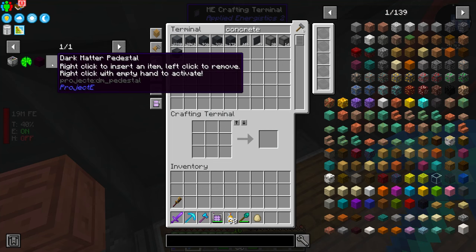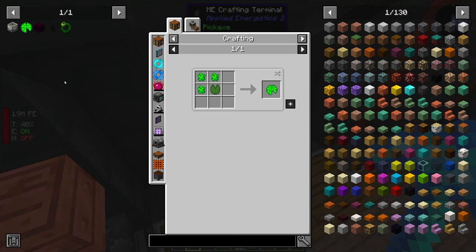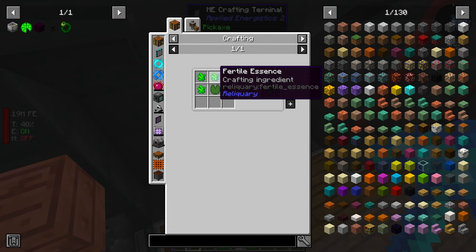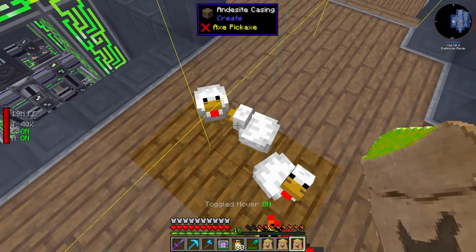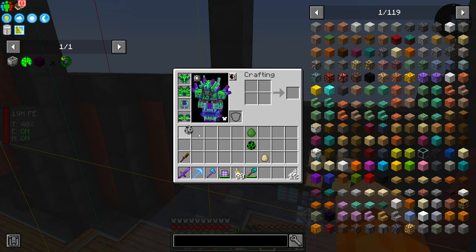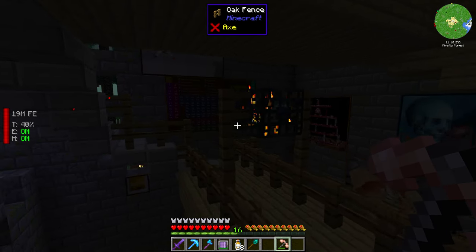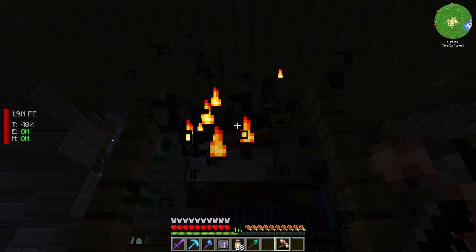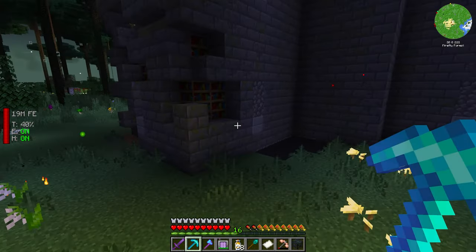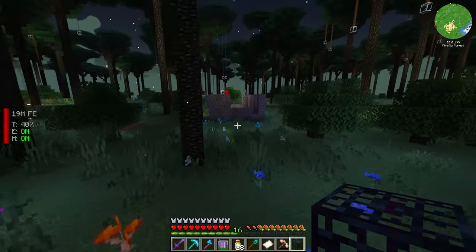I got a bit of a shock looking at some of these recipes. The lily pad of fertility requires something called Fertile Essence, and each of these are unique player-kill-only mob drops — the creeper, the slime, and the skeleton. We have to grab spawners for these guys. We might as well set up spawners and make use of the infrastructure from last episode, just in case we need it in the future.